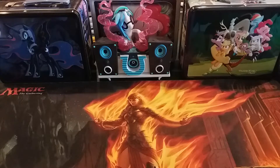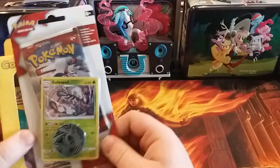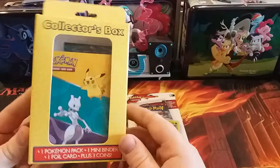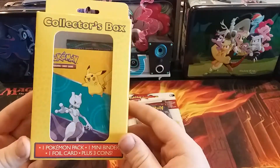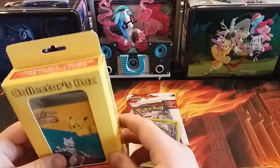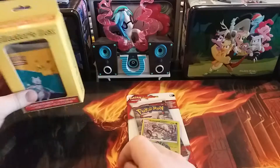Hello everybody, Spooky Kooky here. Today I want to open up a few things I picked up. I have this Golisopod blister pack, and I also found this collector's box — it's got a Pokémon pack, a binder, a foil card, and three coins. So let's start with the blister.